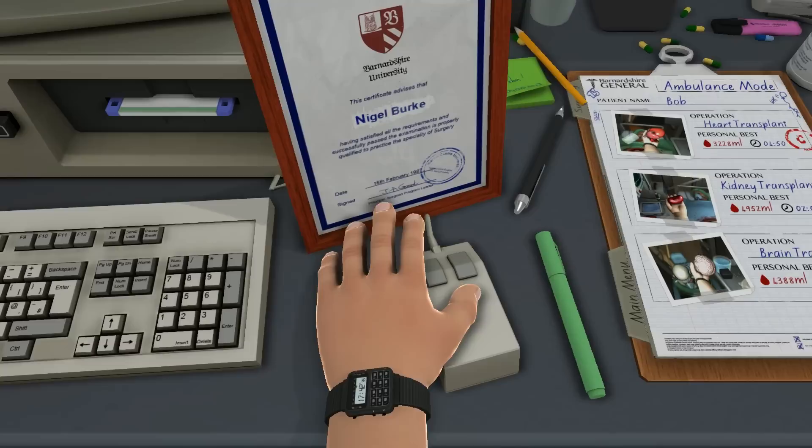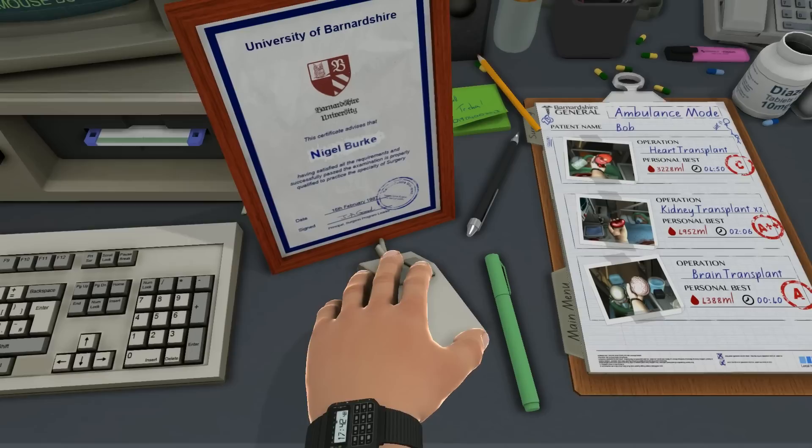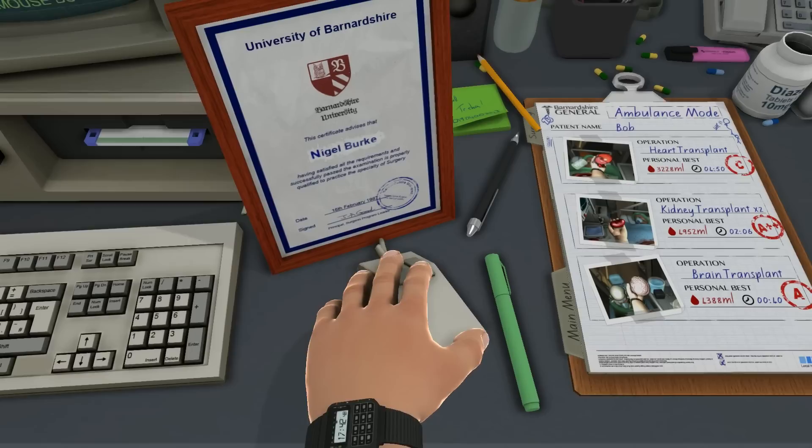We got an A. Well done. Look at that. 'Having satisfied all the requirements and successfully passing the examination, is properly qualified to practice the specialty of surgery.' Wow, look at that. 16th of February, 1987. So I guess it's 1987 right about now. Amazing, that's awesome. What's on this other disc since we're here? Oh, it's credits.